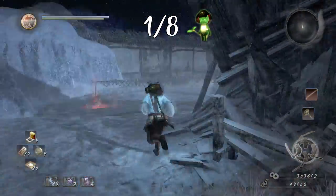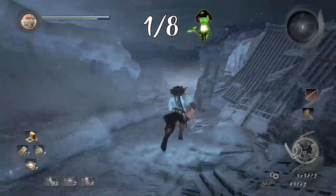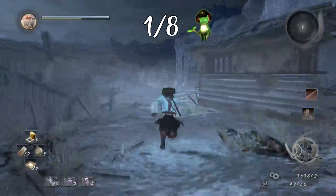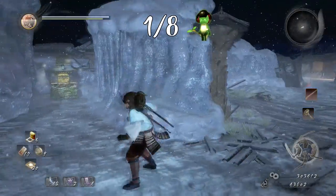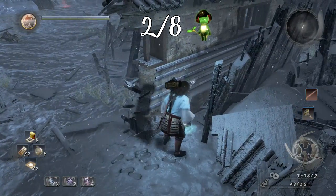Once we're down here, this doorway to our left will be locked at this stage, so we want to take a right — the only way possible — until we get to the second shrine, which is going to be hidden in one of these passageways to our right. Then you want to turn around, and the second Kodama is going to be hidden behind this wall, straight opposite the shrine.